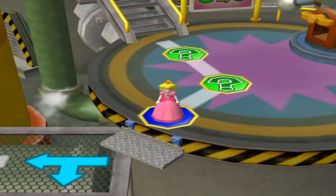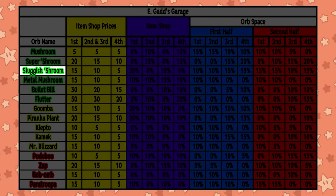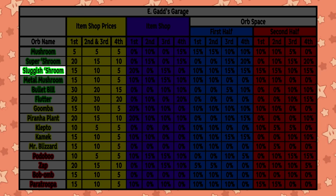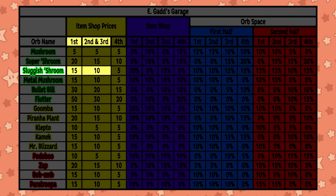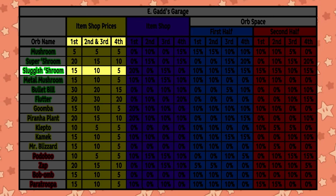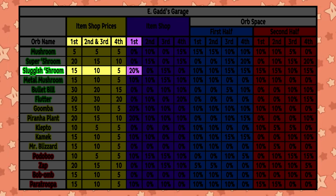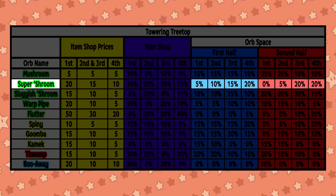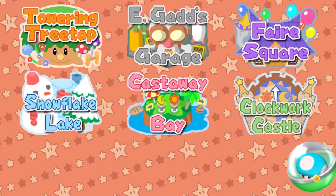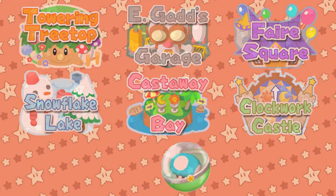Maybe there's not even a specific space you want to land on — maybe you just feel like rolling high. You can just roll an easy 10 and be done with it. An item like this you'd expect to cost a lot at the item shop, but no — the priciest it gets is 15 coins if you're in first place, 10 if you're in second or third, and 5 if you're in fourth. The fact that this item has a decent chance of showing up for first place is kind of bonkers. It's available on every board with a pretty decent chance of showing up in the item shop or orb space.